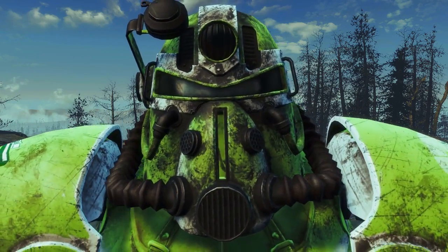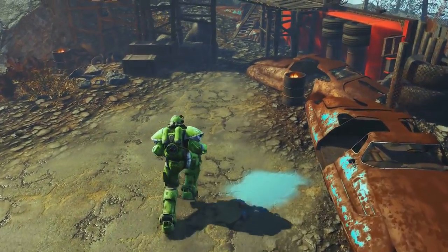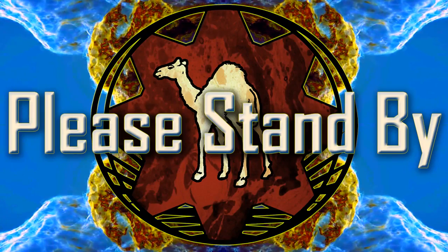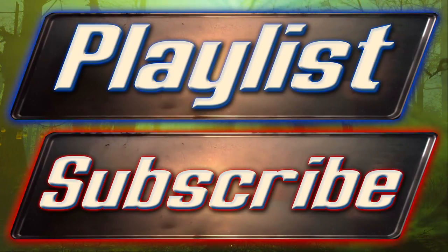So there you have it — the Vim refreshing power armor paint job. I hope you find this with ease and you can add it to your grand collection. And there we have it ladies and gentlemen — that is my guide to the Vim refreshing power armor that can be found in Fallout 4's DLC Far Harbor.